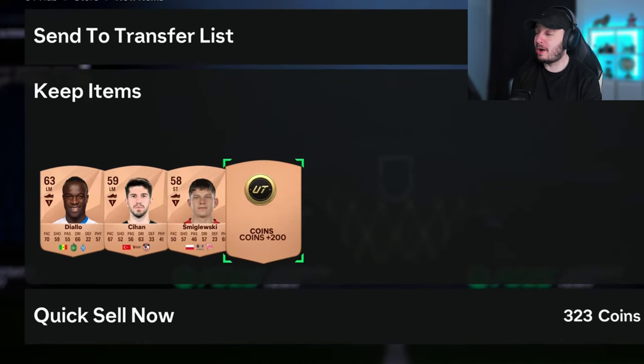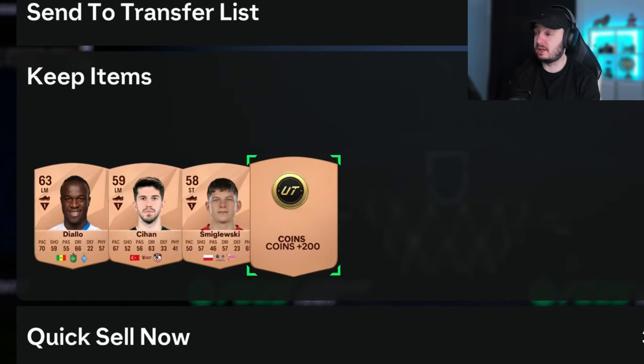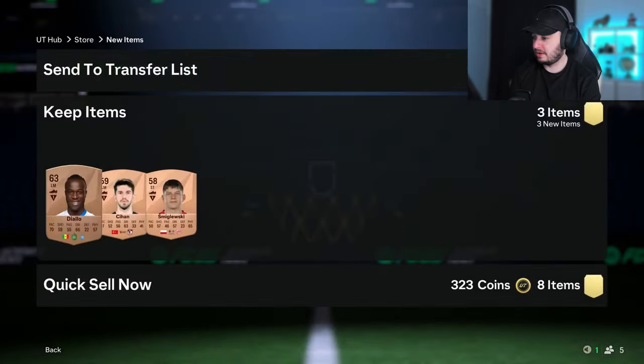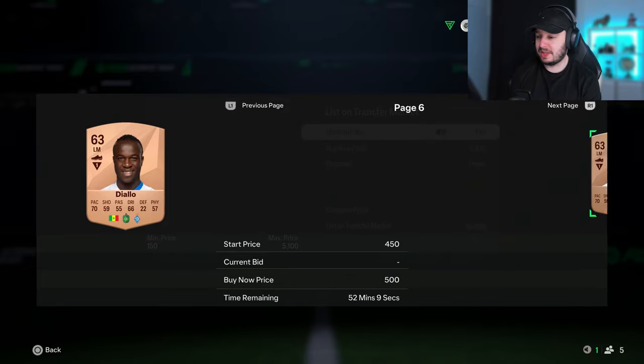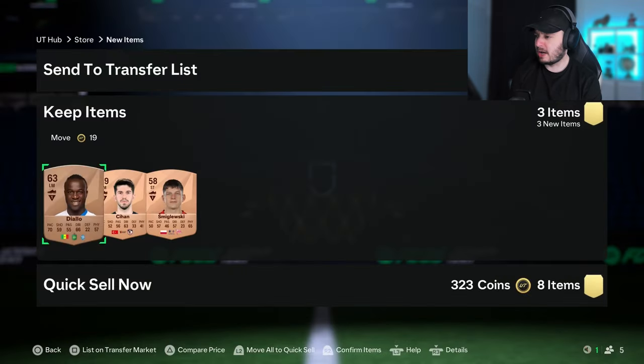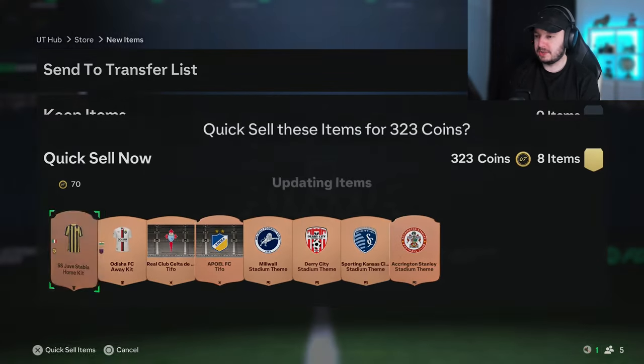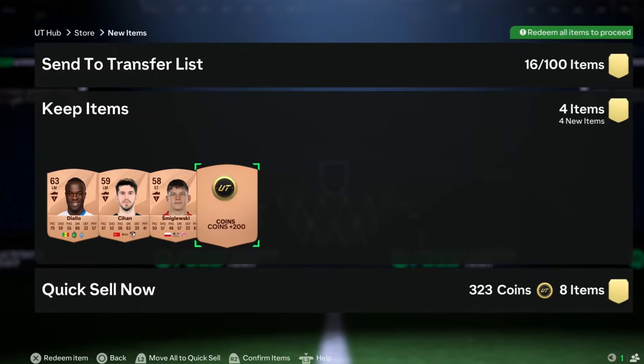I'm just going to skip through the packs quickly so you can see each one. Some things are up in price a lot. We also got our first free coins - 200 coins, which is actually bigger than usual; usually it's 100. Some players to check, and even though there's one here for 200, there's one with 500 already sold. So I want to check that player out and send him to the transfer list. 323 coins quick sell is a lot, and then adding those 200 free coins on top - that's already more than 500 coins out of the 750 back in one pack without even selling players.